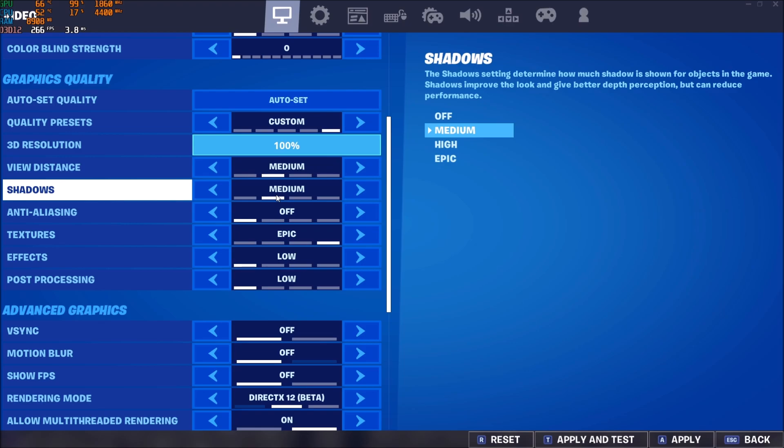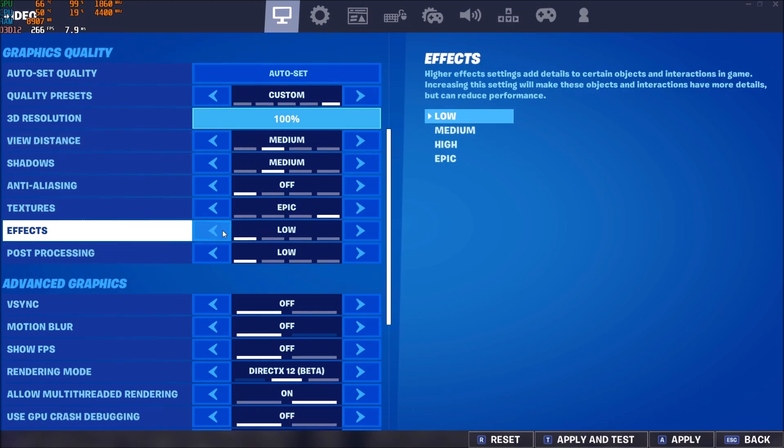For shadows, I'm playing with medium because I still want to see shadows when I play. It can help you — for example, you want to know if an enemy is on the other side of a door by seeing their shadow. But if you're struggling with FPS, go with shadows at off. For each bracket you can get around 3%, so going from epic to off you can get something like 10 to 12% more FPS — it really depends, but shadows will give you a lot of FPS gains.